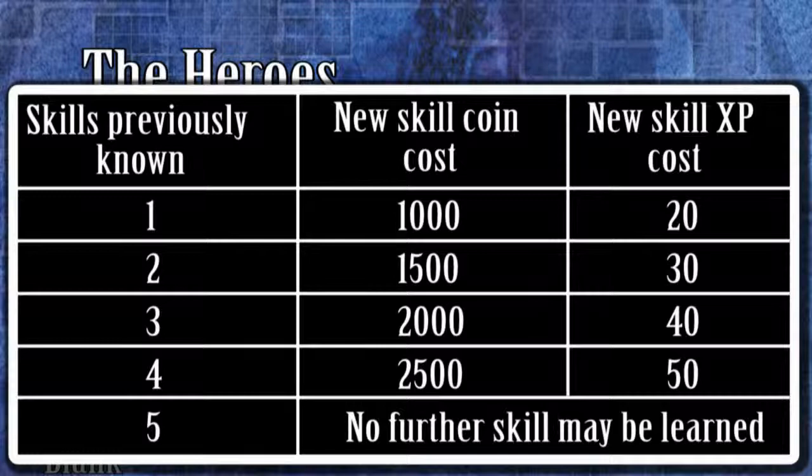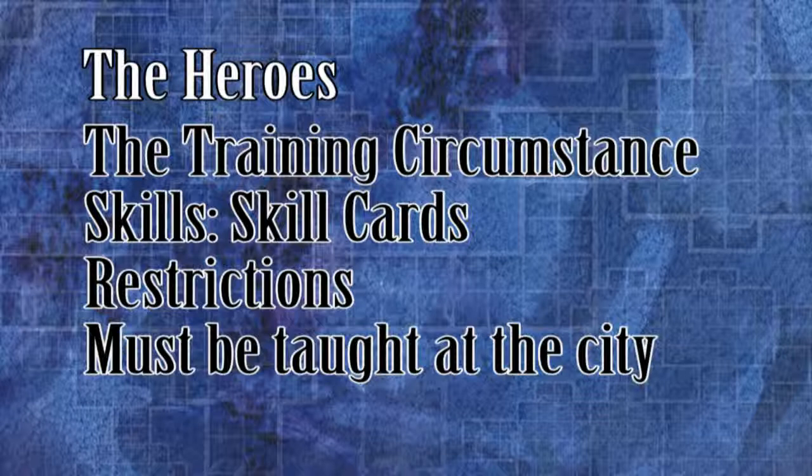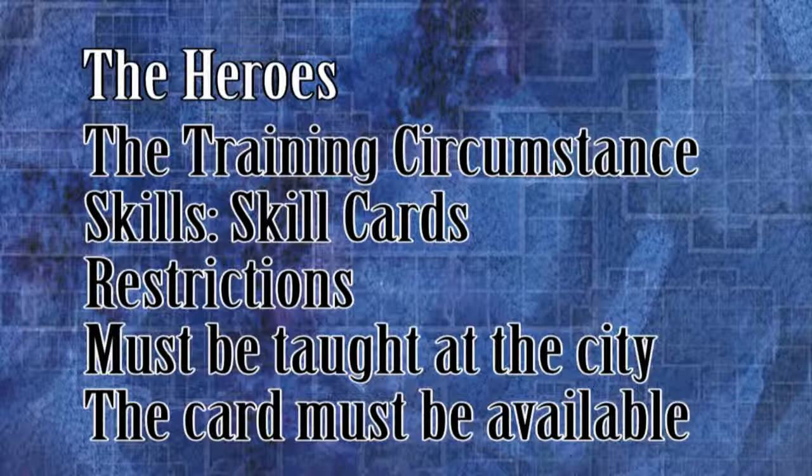There are two very simple restrictions when it comes to buying new skills. The skill must be taught at the current city or secret master location — page 22 of the Road to Legend manual lists every location and the skills that each one can teach. And the skill card must be available, as there is only one copy of each skill card, so a hero cannot learn it if another hero already has it.